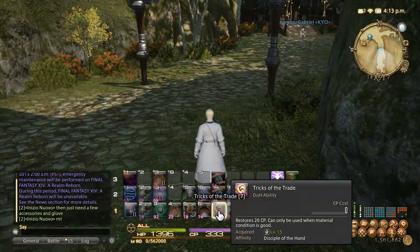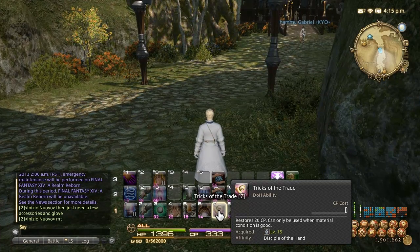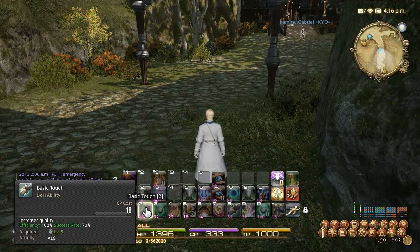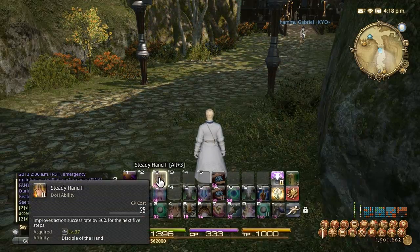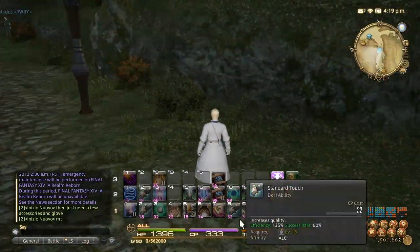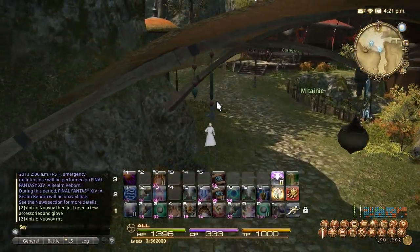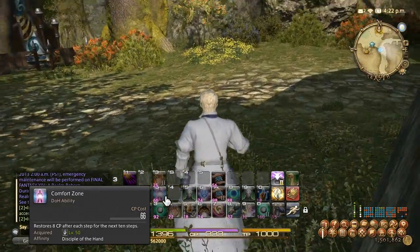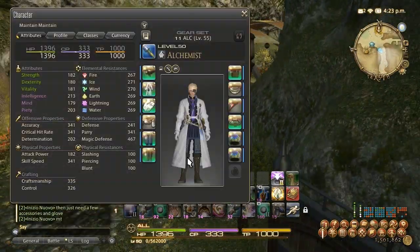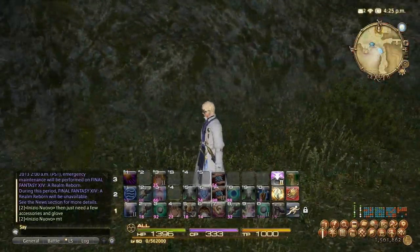Tricks of the Trade is decent too but you want to be careful about overusing this, because when the condition is good you get more quality with basic touch, and using this ability will take away stacks of things like Steady Hand and Waist Knot. Most people work out rotations about how to guarantee an HQ so they actually don't use Tricks of the Trade. Comfort Zone level 50 skills are very useful, and I will say the Alchemy set just looks really good — you might want to level it up just for aesthetics alone.